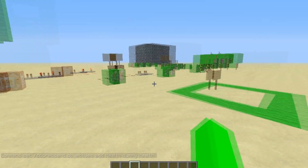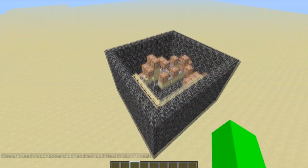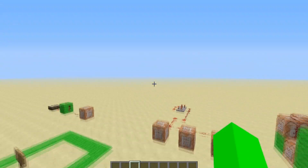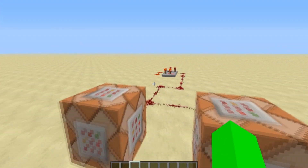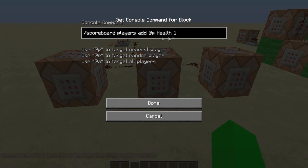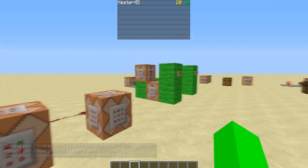This is Seth Bling's UHC box — Ultimate Hardcore Survival. I'll give a link to his video in the description; credit where credit is due. That's kind of how I learned this stuff, by examining things he's built. What this does is it adds the objective called 'health' and you make it a dummy objective, then you add players and set it to one, and then scoreboard set to player list.